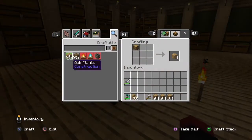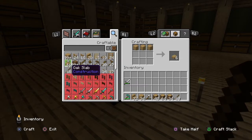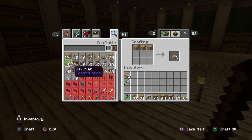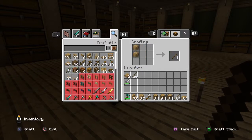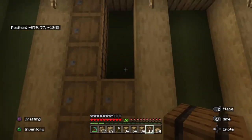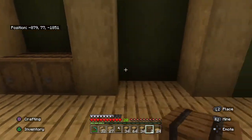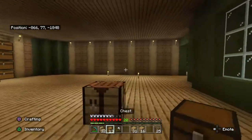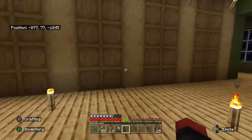Let's see, let me make some barrels. Barrels need these, and you also need sticks — let's do more sticks. These things are expensive. Alright, I'll be back once I'm done. I made a lot of barrels and a lot of chests. Yeah, pretty much the whole room — these are all where our items are gonna go and these are where our main blocks are going to go.